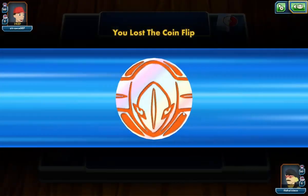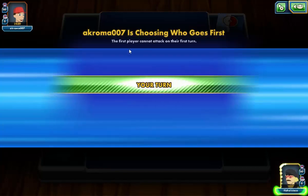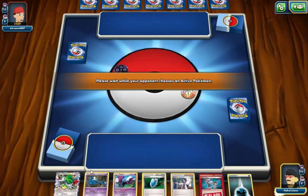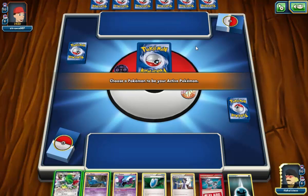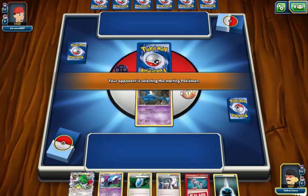Here we go — we're going to lose the flip, which sucks. It doesn't matter too much as long as I can get Manectric up first. Ideally I'd like to go first. We are going to start Zubat. This hand is not good. Unless I can get the Head Ringer, I'll just see what I can do — we do play the Scoop Up so it's not too bad starting Zubat. As long as I can pick it up and go into a Manectric I'll be good. Just looking at my hand, I don't feel like I'm going to be able to get Manectric straight away.